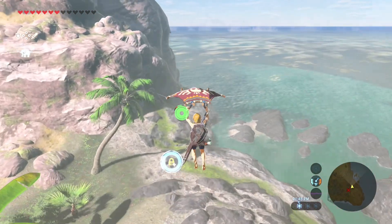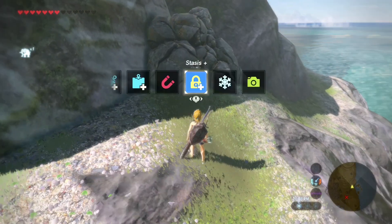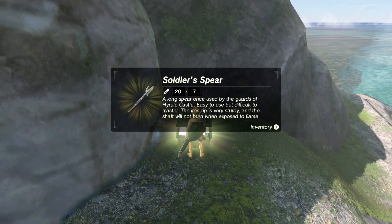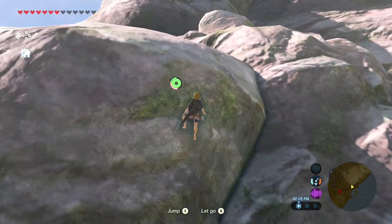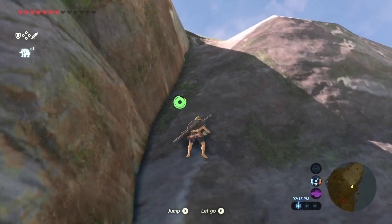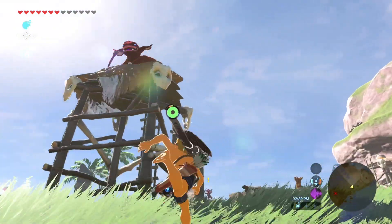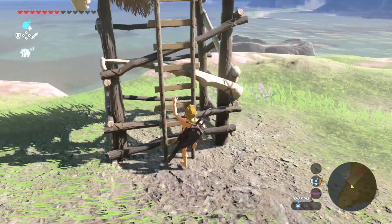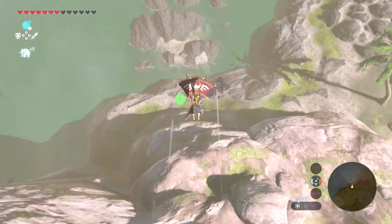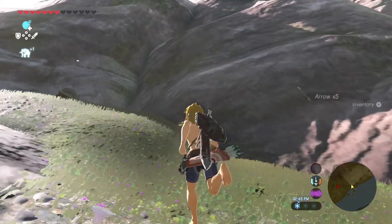Now we're gonna come over here to the mountain behind the Hinox. We got a bombable wall right here — bomb this, get that spear out of the chest, and we're climbing. There's a falling rock, so I'm gonna get this guy first. Nice, let's just knock him off. He drops arrows every time and I want those arrows. We're climbing again.